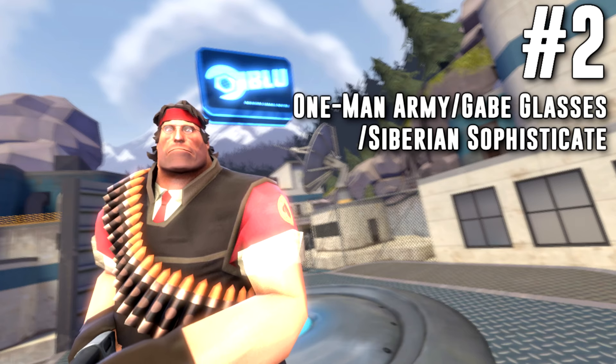At number 2 we have the Gabe Newell set. This set includes the Gabe glasses, Siberian sophisticate and the one man army. I think this set actually looks really awesome and I think it's really cool that three different cosmetics in the game can make it look like Gabe Newell.